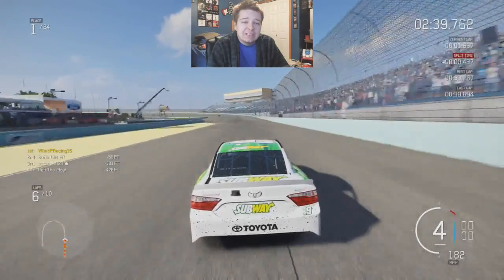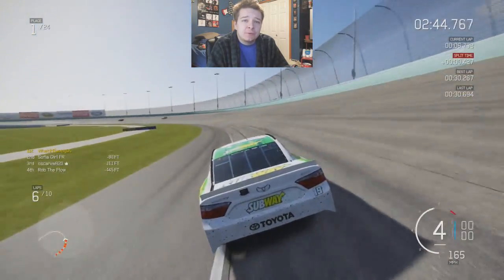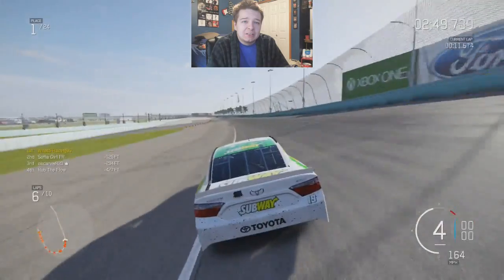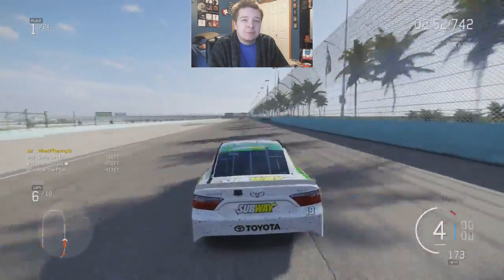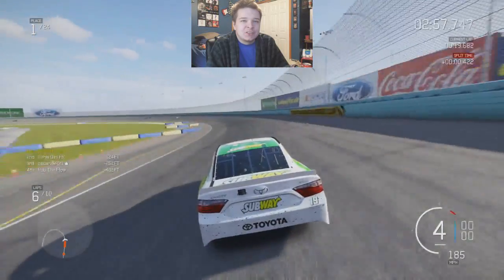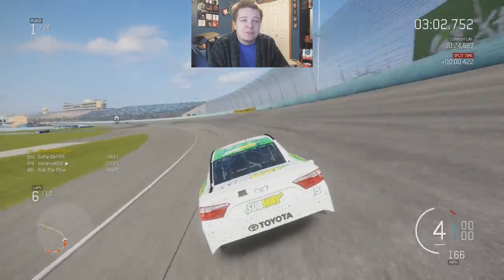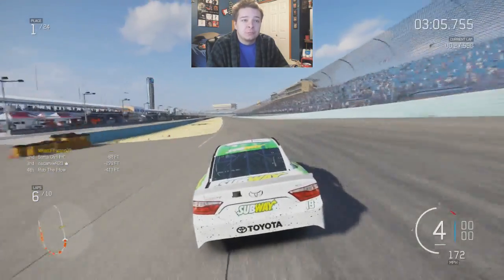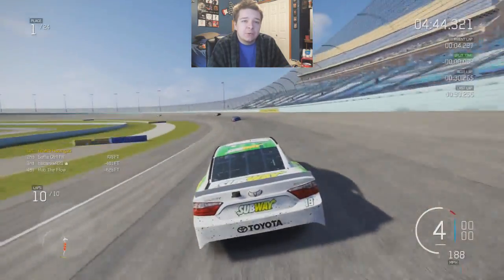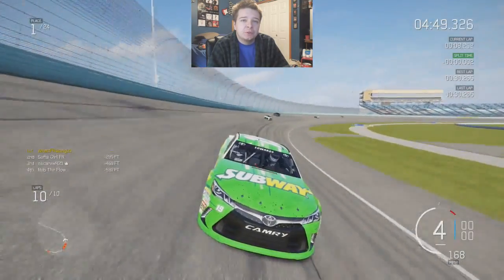Starting lap six, Casey Kane is right behind me still. I kind of messed up turns three and four just a little bit — I nipped the apron and it was enough to slow me down for Kane to catch me there. But he kind of hit the brakes or something because he lost a lot of ground on me. As you saw, there was a random car stopped on the lower side of the track. The AIs at ovals are very very wonky in terms of performance. White flag's out, one more time around the racetrack. I'm still pulling away from Kane — I think he's getting caught in some lap traffic. That little gap between me and Kane? It's Kyle Busch in the middle.